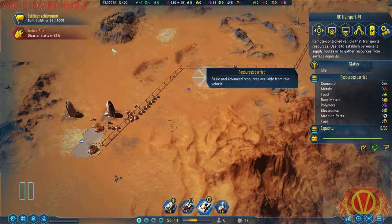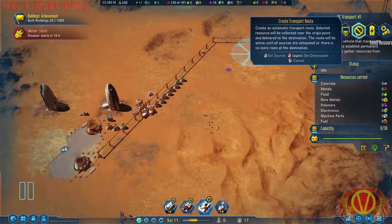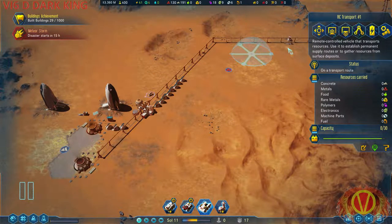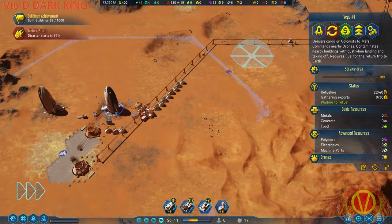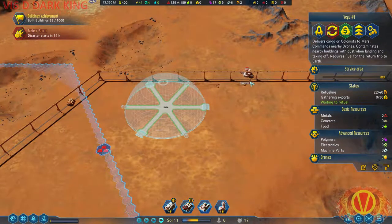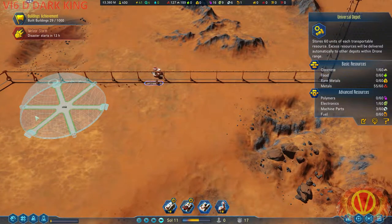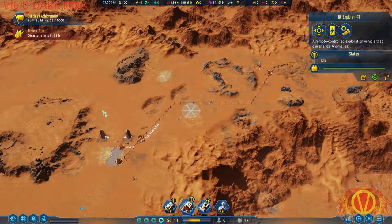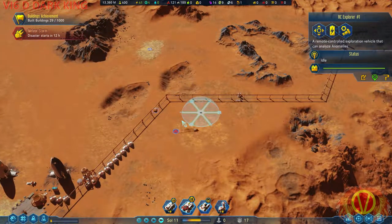I might need to get some from here. Low resources — concrete — unload resources. I got plenty of metal over here, so that's not really going to be much of a concern. Anomalies, for the time being, not gonna last that long, but hey, details.